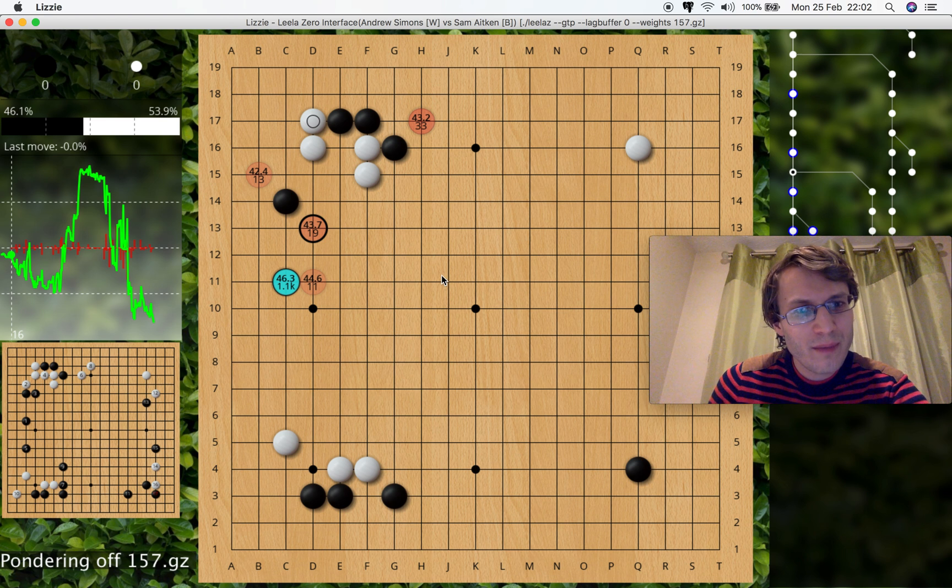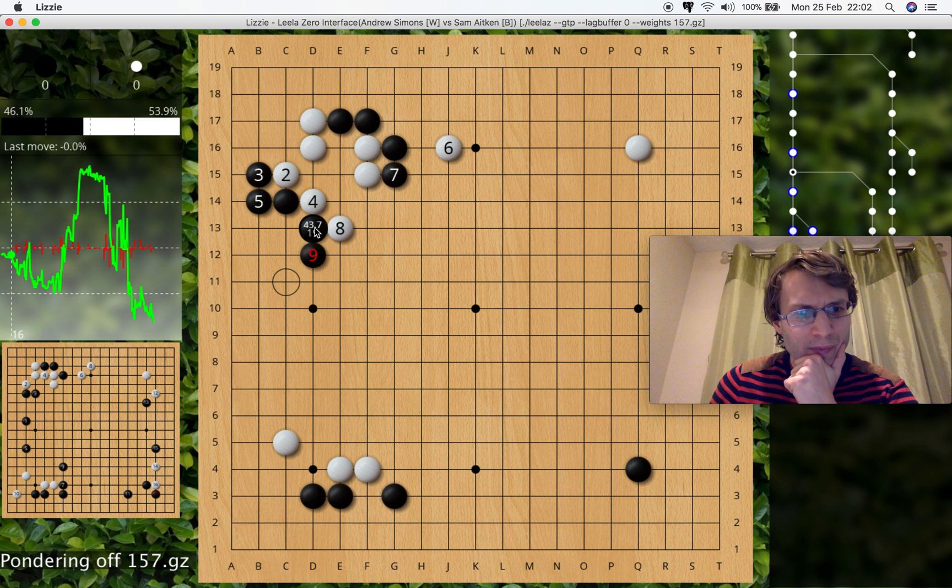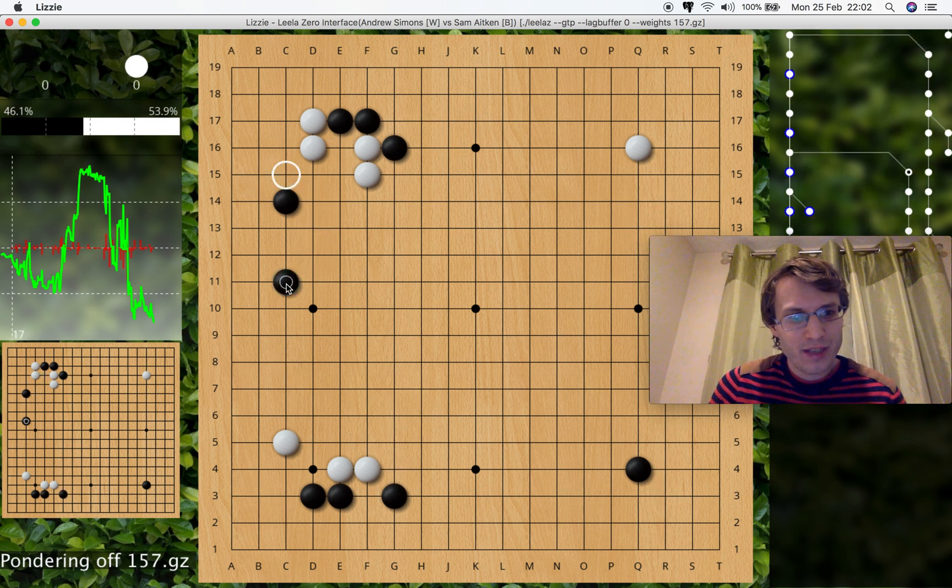You've been told that, but we need to try to think — why is that better? Can we try to understand that in go terms? Looking here, white has these stones here, so white's trying to develop the left side — the left side is quite valuable. What does it think might happen if black plays this?